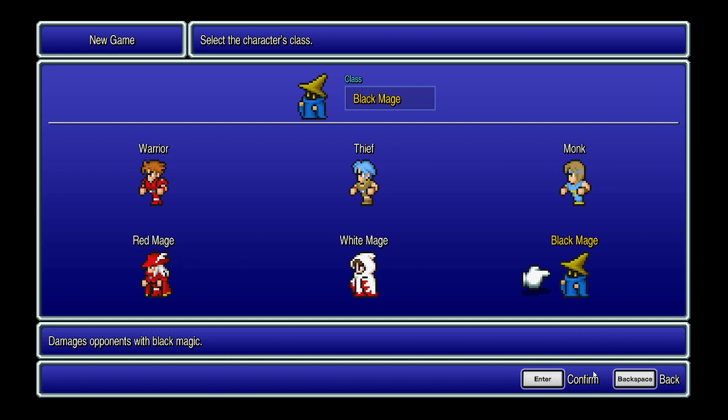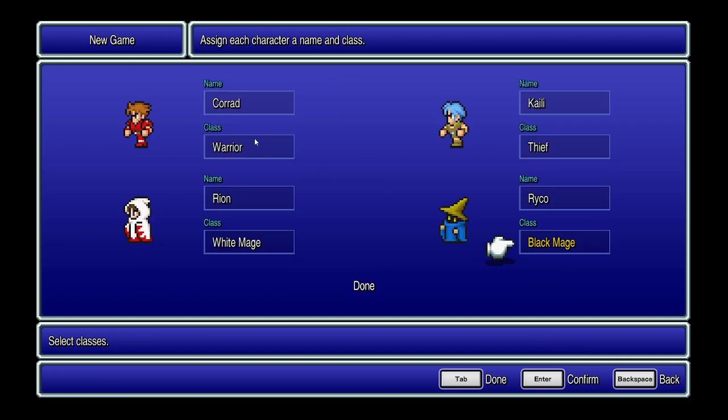So for this playthrough, I'm going to be a warrior, a monk, a white mage, and a black mage.